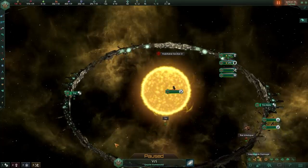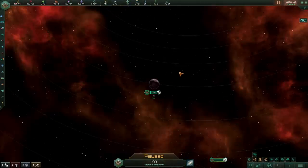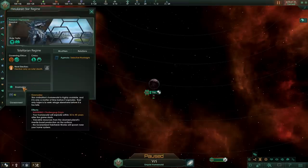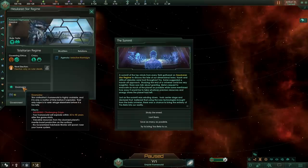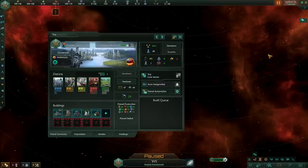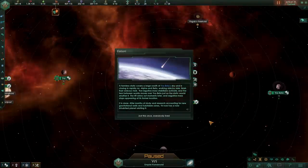Let's move on to whether or not a second planet will explode. The doomsday origin blesses us with a special planet that is doomed to die — in about 30 to 40 years it will explode. Let's challenge it with the summit and bring the opposite planet to us. With a bit of luck it will also have the doomsday modifier on it.